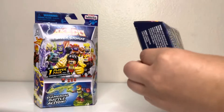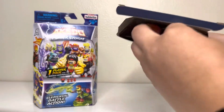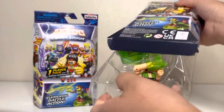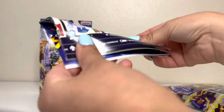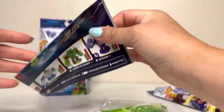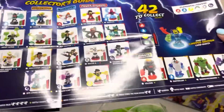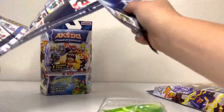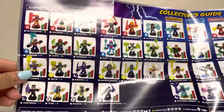Let's unbox this one. Let's see who we get. Hopefully we don't have any duplicates. Right away, the collector's guide, so we can see who we have and what character and all the characters' names. There's a lot.